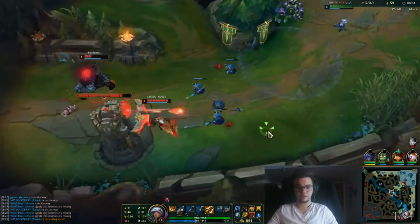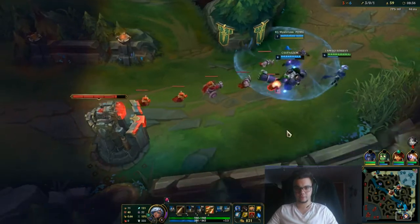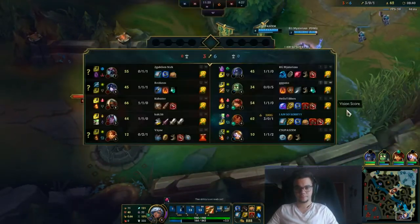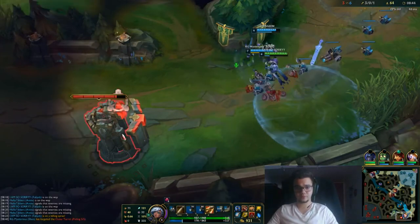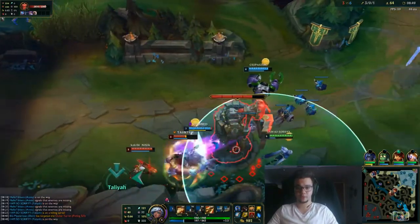As you can see, you hit the W only when you have proper setup — you don't need to do anything else. On bot lane you don't really need to hit it blindly; it's rather on mid lane where you have to hit it. And for mid lane I recommend GLP as well.